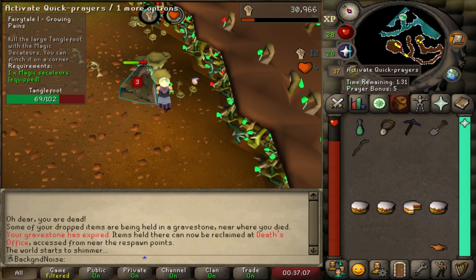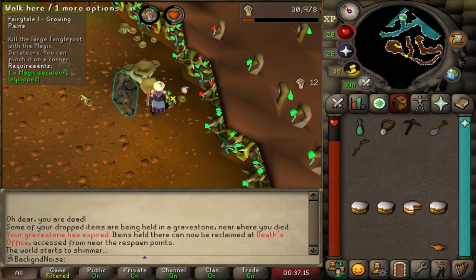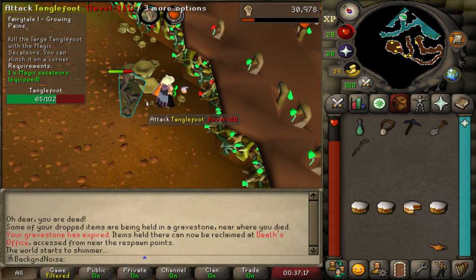Your max hit on Tanglefoot is based on your farming and strength level, but it seems like it's just one-tenth of your farming level since I was only hitting threes - constant threes. I did have to flinch it though, because it can hit twelves quite frequently. Protect from Melee would have been super useful.